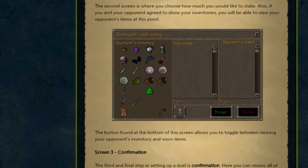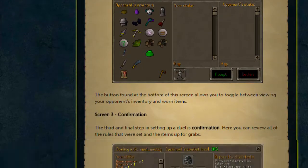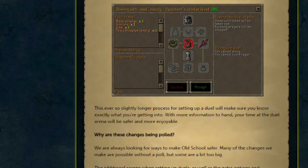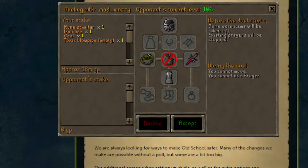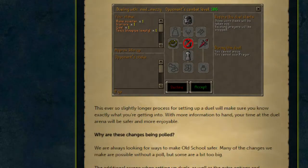The third and final screen will be the confirmation screen. This is very similar to the current confirmation screen — you'll see what your stake is and you'll see all the duel options that you chose in the first screen. Seeing as you've already taken quite a bit of time to go through the first two screens, hopefully this third screen will just be a quick confirmation of the things you've already agreed upon. Introducing this third screen is just a way of making sure it's a lot easier to get into your fight.